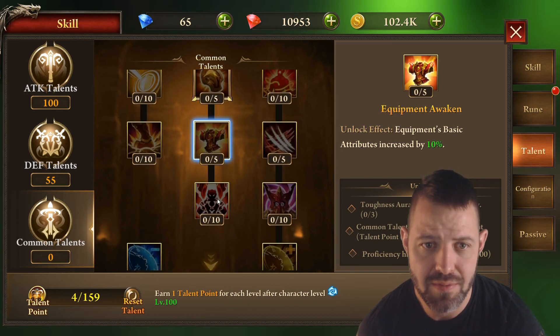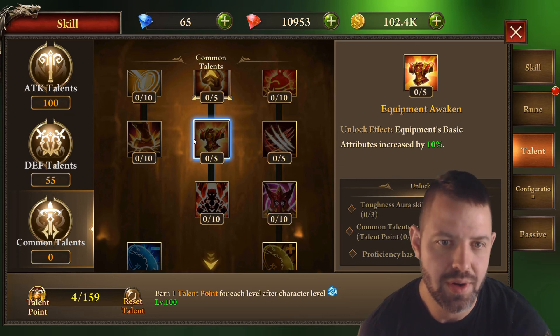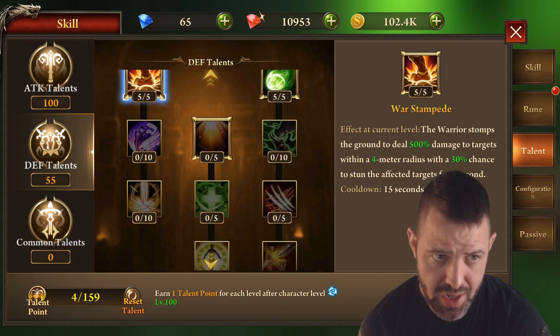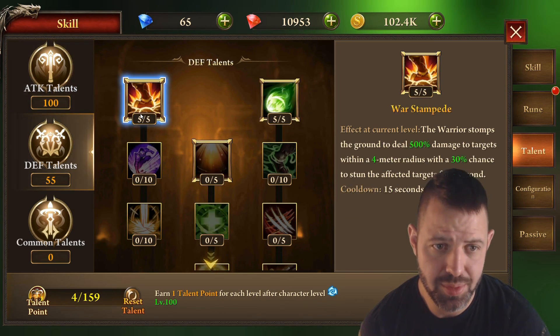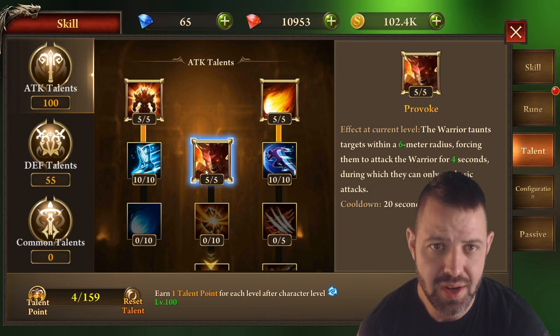Once you reach 5,600 proficiency — which is what a rare god soul core maxes out at — you'll be able to unlock further talents without going into epic, just through repetitions of the tyrant portal. That's the obtainable threshold without having to craft an epic or legendary god soul core. Quick recap: density deity, scorching flames, and war stampede regardless of mode; for PvP add divine favor; for PvM add provoke. Thanks everybody for watching, don't forget to like and subscribe, and I'll catch you in the next episode.